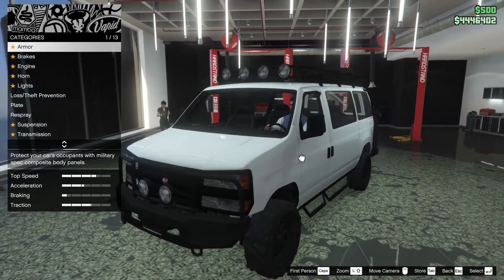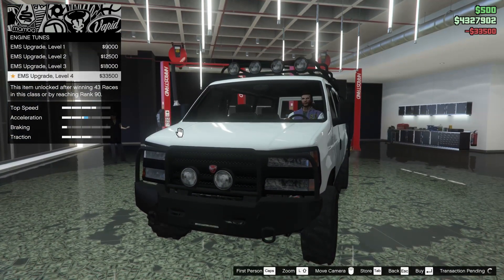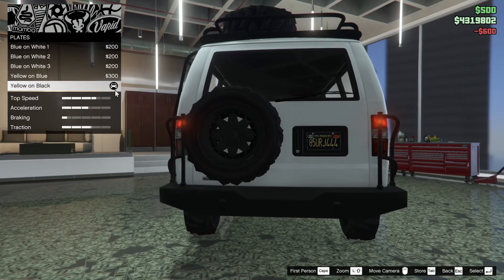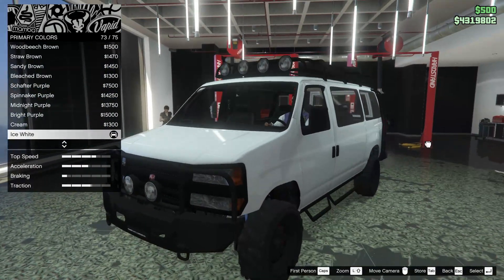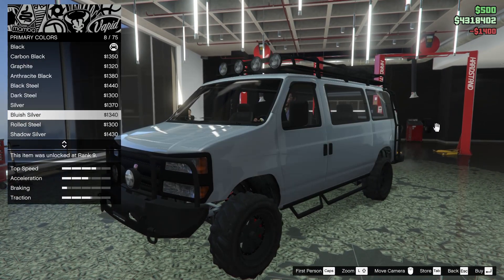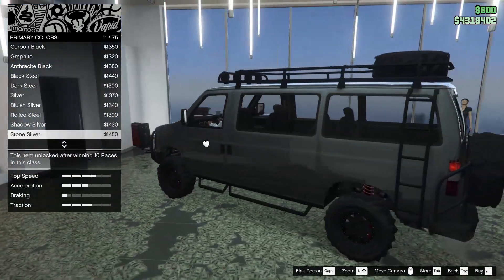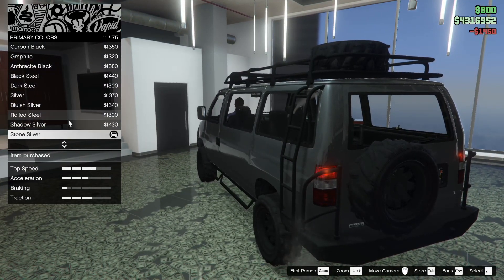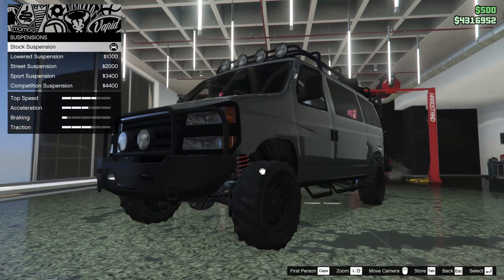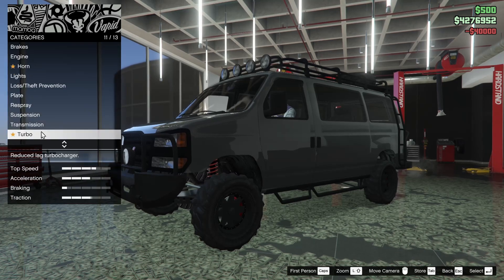We're in the mod shop now. We're going to start off with the armor — all the way up — and the brakes as well, and the engine of course. Next up we got the lights. We got the xenon headlights on there of course, and the plate — yellow on black. For the respray, I think the only acceptable color on this thing is black. However, I just came across stone silver and I feel like this almost looks even better, so I'm going to put stone silver on it. For the suspension, we can lower this thing but I'm not going to — I like it raised. It's kind of an off-road vehicle in my opinion, so we're going to leave it raised. Transmission all the way up of course, and the turbo.